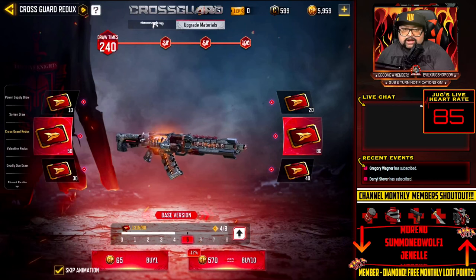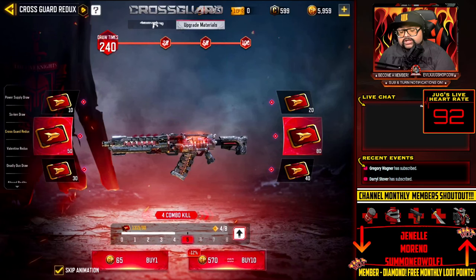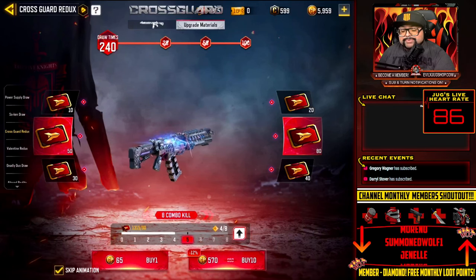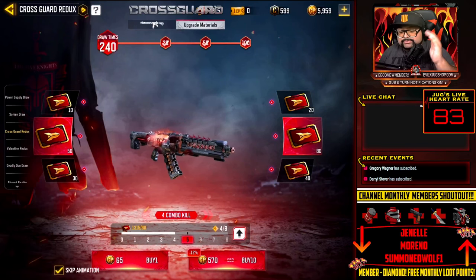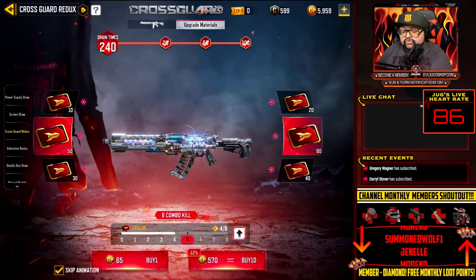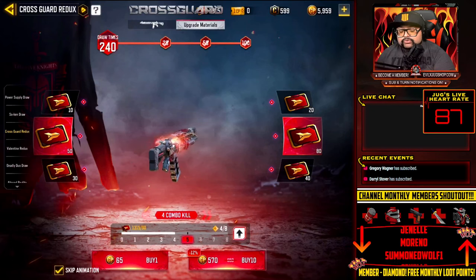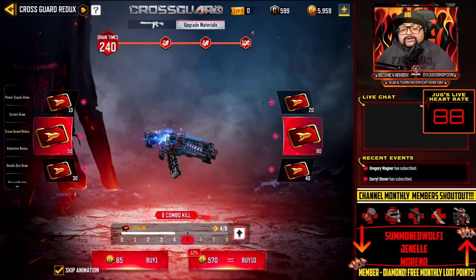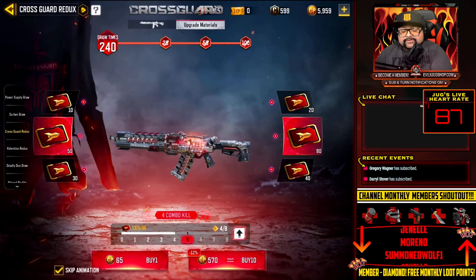Some content creators say these weapons can be $300 depending on your luck. Everything is based on a percentage, and the odds of getting what you want are low. I always plan for the unlucky player scenario — worst case you spend $150 for the weapon draw plus $250 to fully upgrade it, totaling $400.